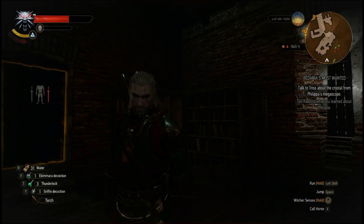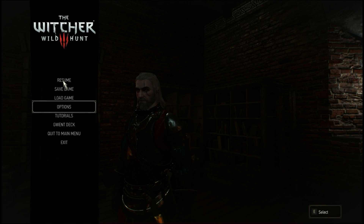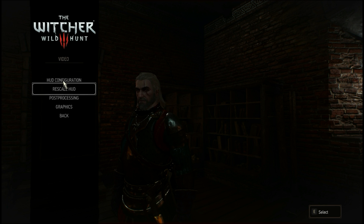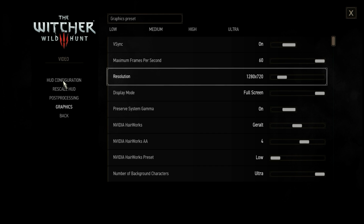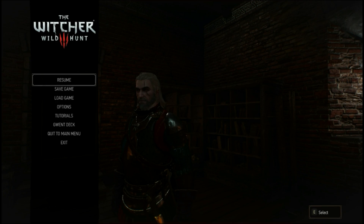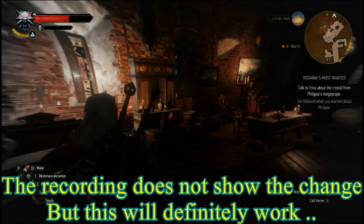All you have to do is go to Options, then go to Video, then go to Graphics. There you will see Resolutions — it is by default on your native PC resolution. You have to reduce it to whatever you like. For me, I am going for 1280x720.